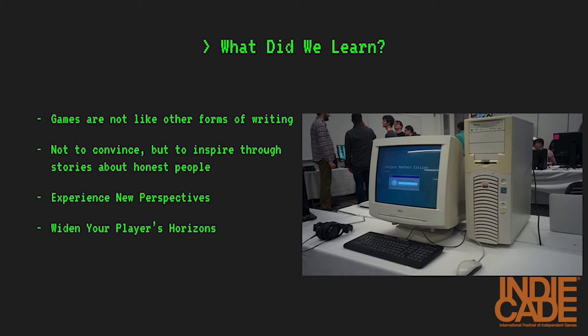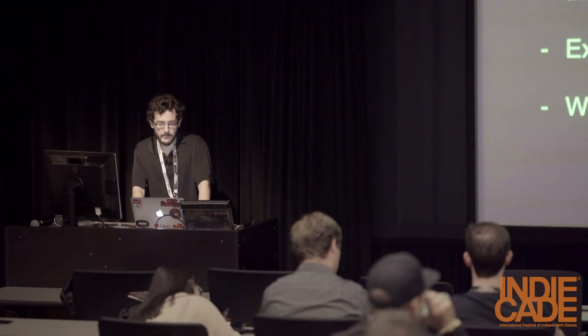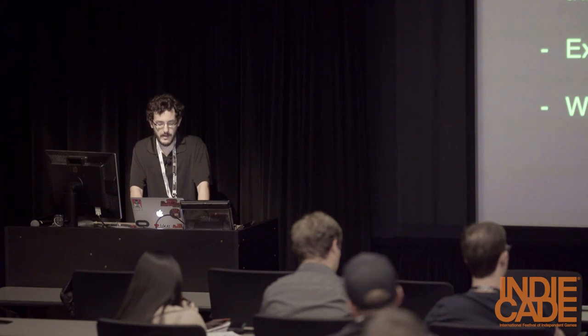We learned a lot about games as a design for protest during development, as well as overcoming the technical challenges of developing a game engine in such a short period of time. From a design side, we discovered that when you're trying to persuade someone, games don't really offer the same opportunities that a piece of writing does. It's really hard to build gameplay around verifying sources or constructing a logical argument. But games give you a unique opportunity to put your player in a position they might never find themselves in real life. By engaging their emotions, their sense of empathy, and connecting them to stories that really matter, you can help them build a perspective that will reframe their logical arguments in the future. I can't say that everyone who's played Project Perfect Citizen has come away agreeing with the developers, but by opening them up to a new point of view, we hope our players will think hard about the nature of surveillance and how it affects the lives of everyone around them.